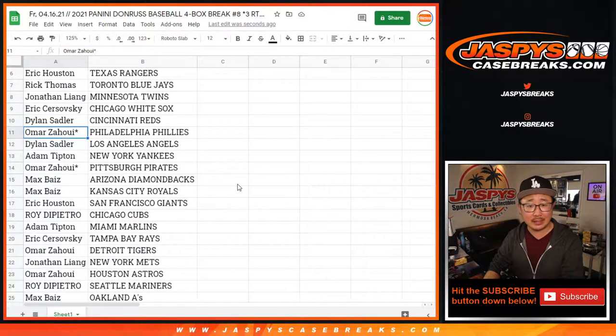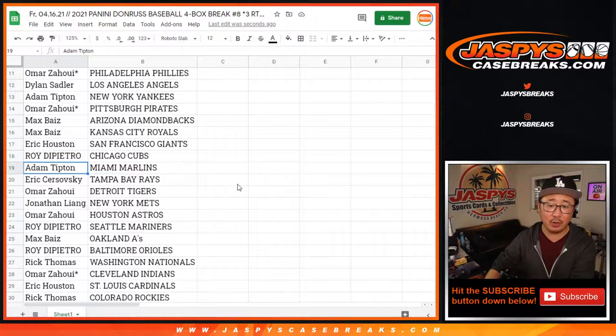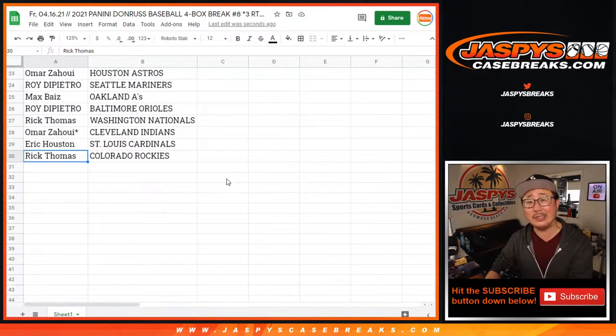Eric with the White Sox, Dylan with the Reds, Omar with the Phillies, Dylan with the Angels, Adam with the Yankees, Omar with the Pirates, Max with the Diamondbacks and Royals, Eric with the Giants, Roy with the Cubbies, Adam with the Marlins, Eric with the Rays, Omar with the Tigers, Jonathan with the Metropolitans, Omar with the Astros, Roy with the Mariners, Max with the A's, Roy with the Orioles, Rick with the Nats, Omar with the Tribe, Eric with the Cardinals, and Rick with the Rockies.